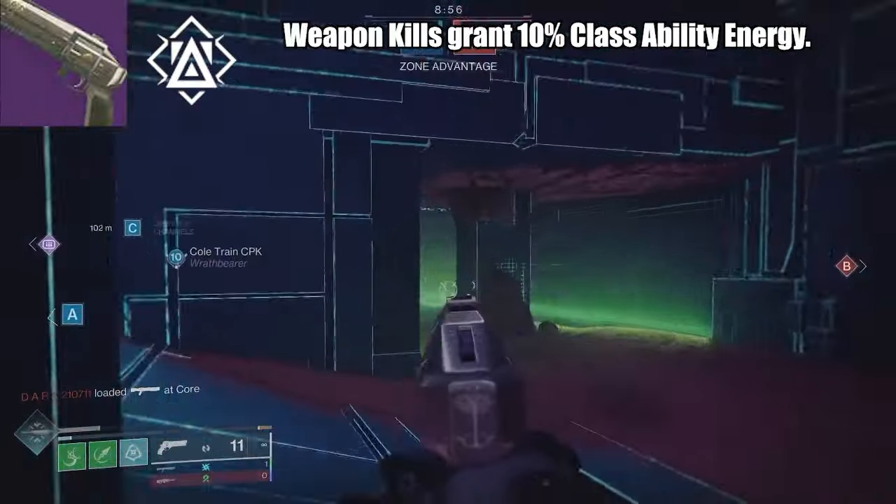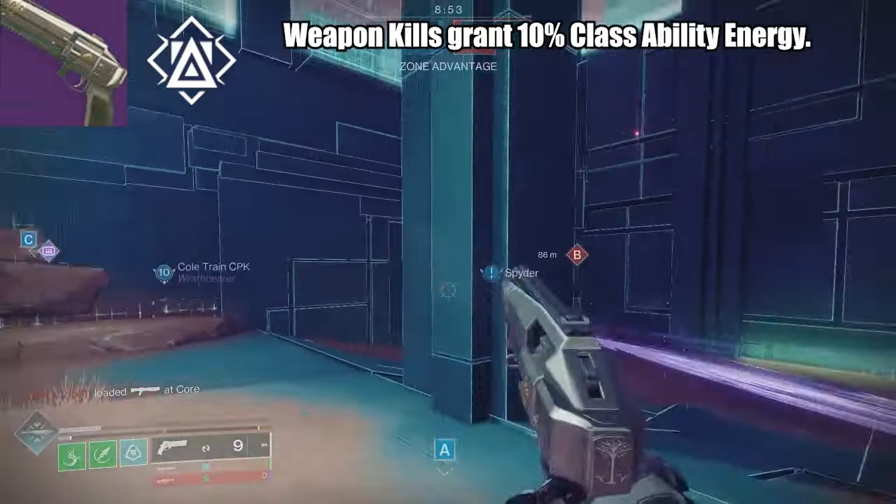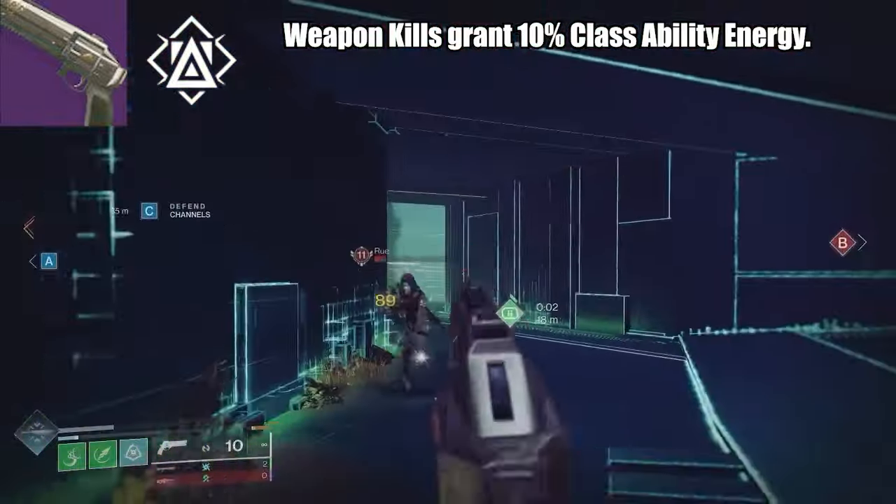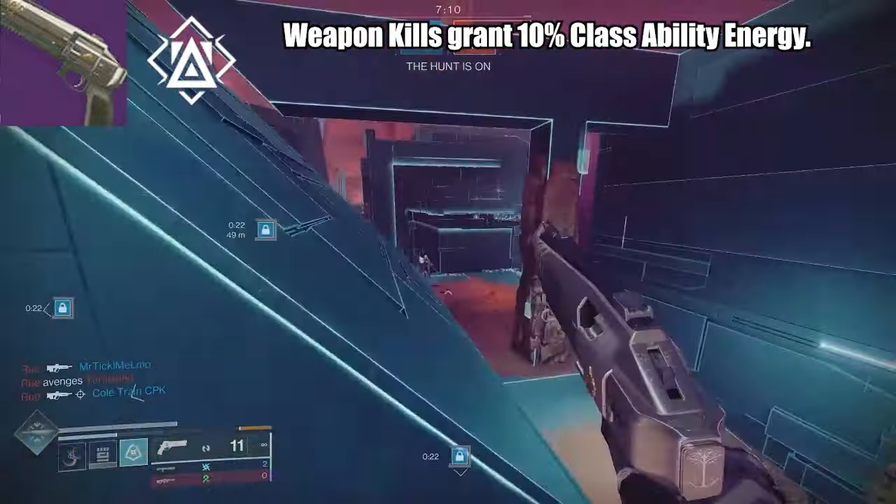Strategist reads: weapon kills will grant 10% class ability energy. Based on light.gg, there is a note of class ability usage granting some amount of stability for some amount of seconds — not really seeing any other info regarding this value.